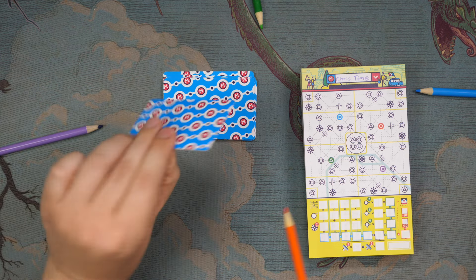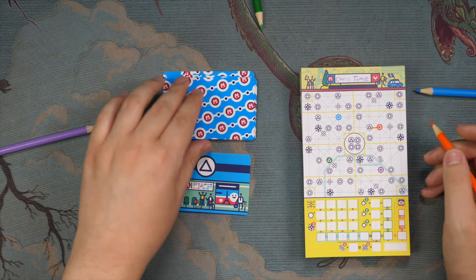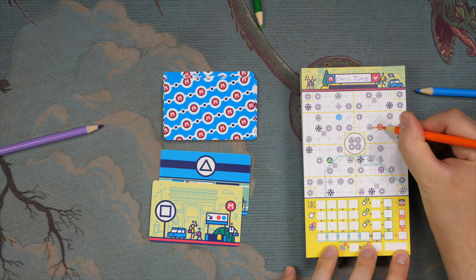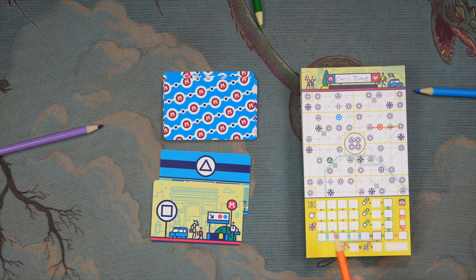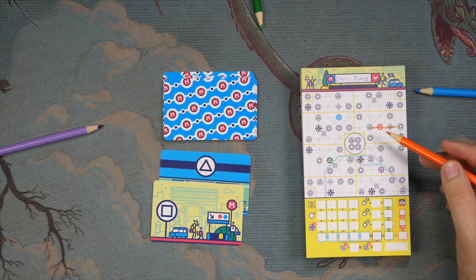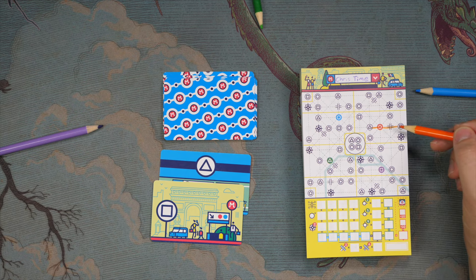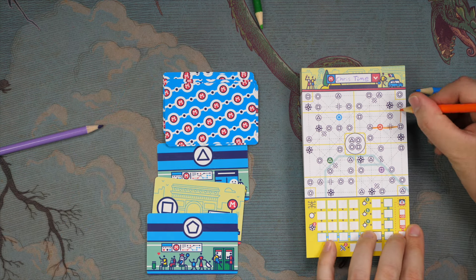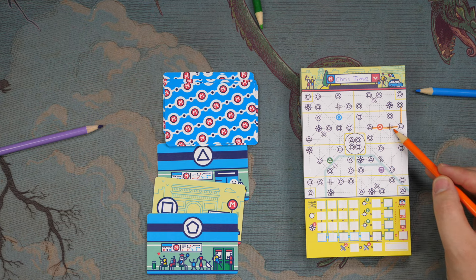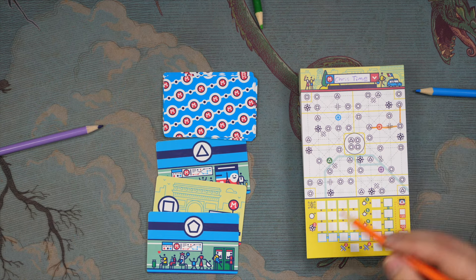On a turn, you flip over a card — let's say I'm starting with orange — and I'll have to connect it to a triangle stop somewhere, so I can connect right here. Then we flip over another card, which says I can connect to a square anywhere, so I can choose to go this way. You're trying to score by connecting a lot of stops within one sector. You can see these yellow lines that show one little district. You multiply the number of circles connected in a district — your most — times the number of different districts you've crossed into.